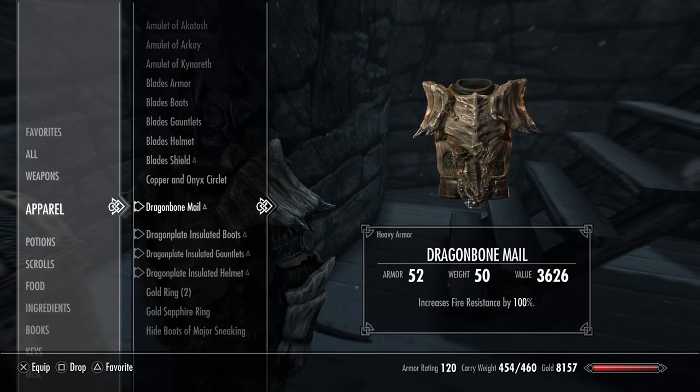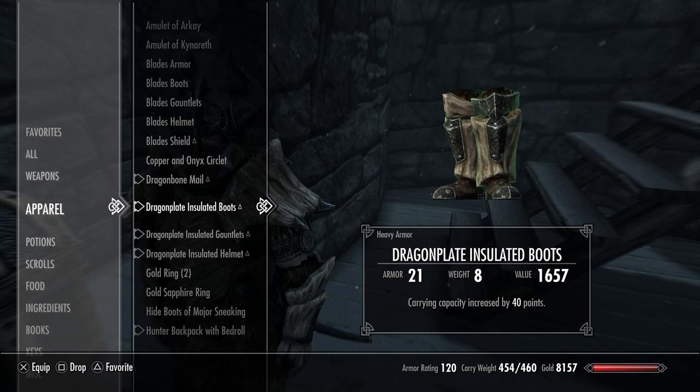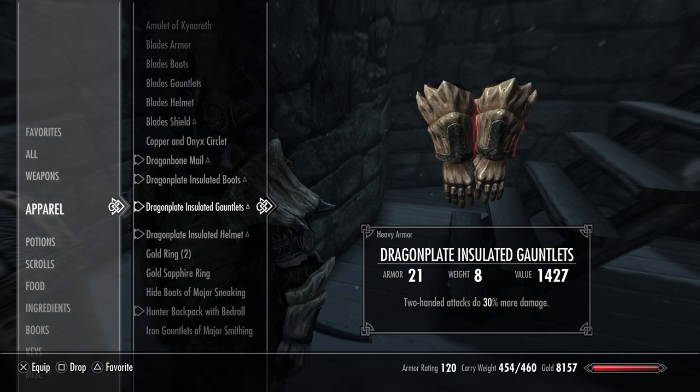The chest has 100% fire resistance, the boots have 40% carrying capacity, the gauntlets have 200% weapons plus 30%, and the helmet has health plus 50%.